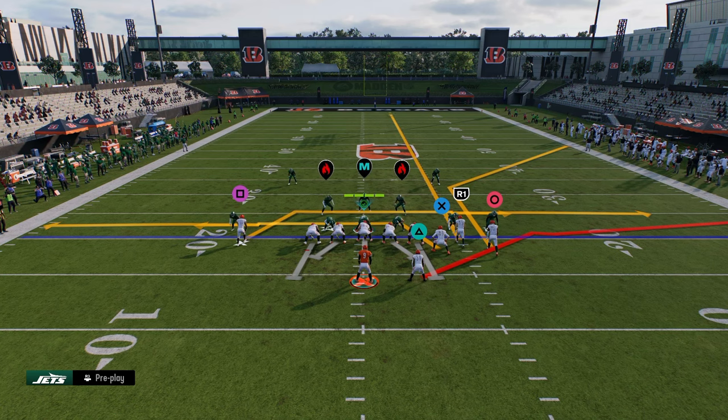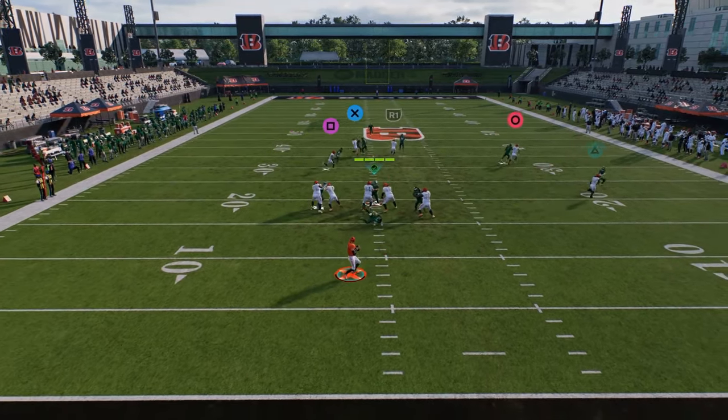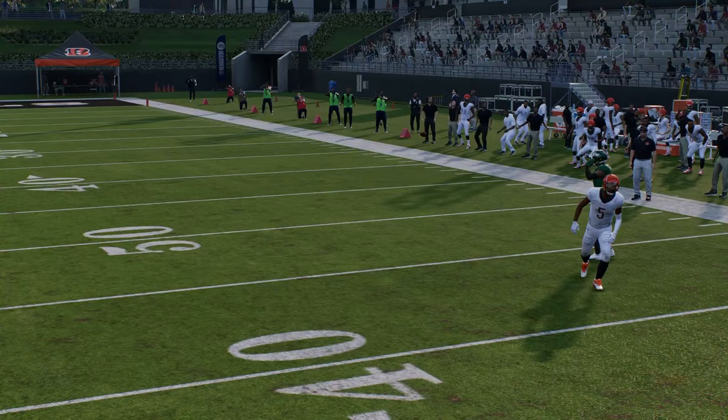If you want to use a stem to curl the slot receiver, that'll beat cover zero really well. If they're pressing, he'll just get off the line of scrimmage, and then the drag and the post are my main reads against man coverage.